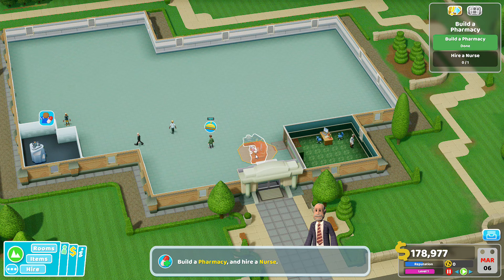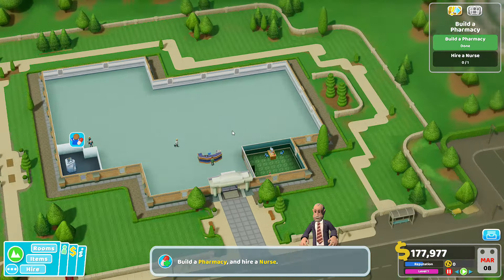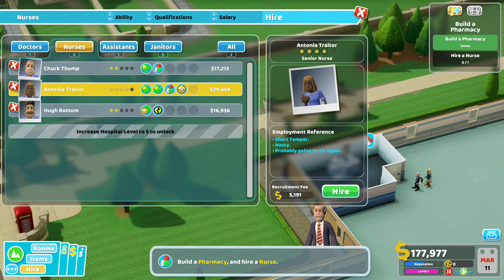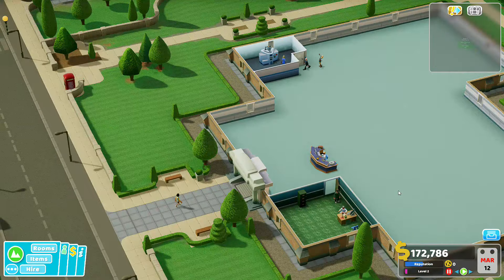Next we need the GP's office. Yeah, this is just like Theme Hospital, just with nice modern graphics. I'm loving this already. How big is this room going to be? Oh, 3x3 minimum. Did we put it right next to the door? Then they just come from reception straight to the GP's office — that's my thinking anyway. That'll give us a 4x4. Yeah, I like it here.